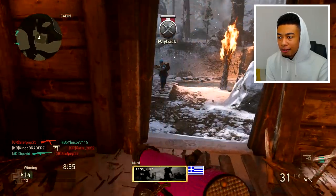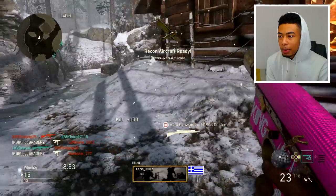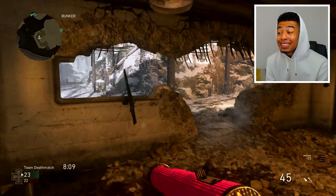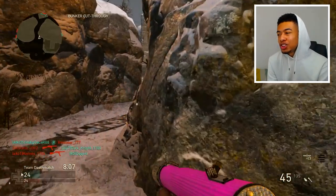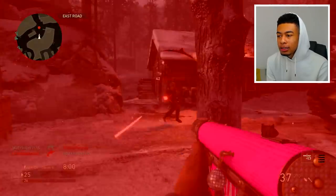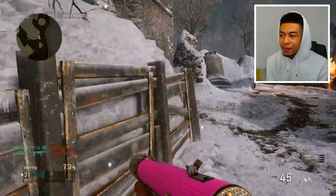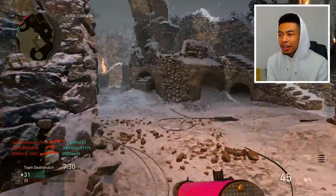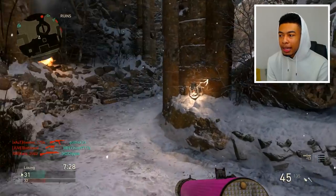I just threw on the infantry division so I can try out this setup with extended mags, getting extra attachments so I can spray a little bit more. Usually you only have 30 bullets, but now I have 45 in each clip, which makes it a little bit better. Every time I decide to put in a UAV, I die. I really got a new controller out here — I had to do it. It was getting so annoying playing with a broken controller. I don't know why it took me so long to buy one.